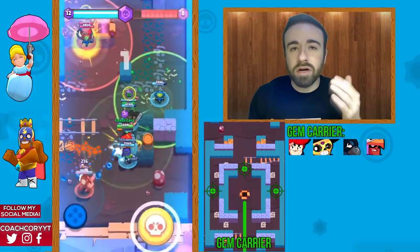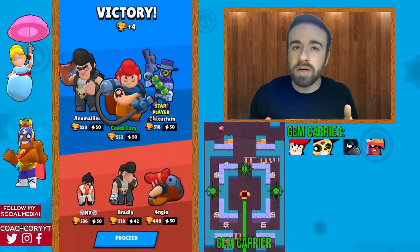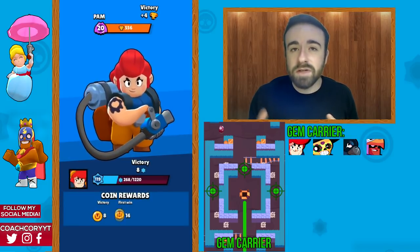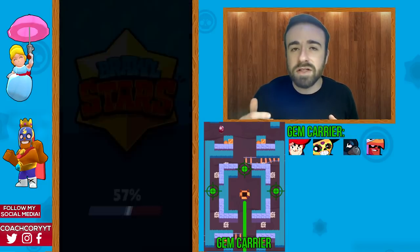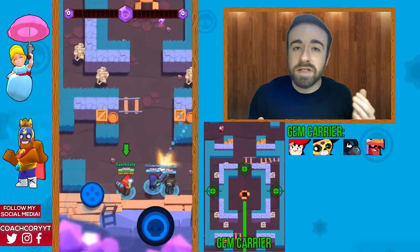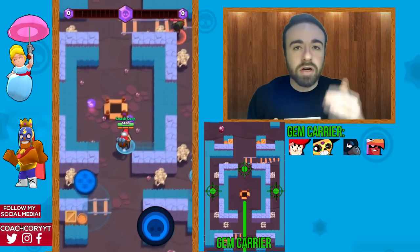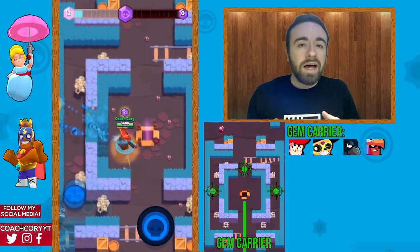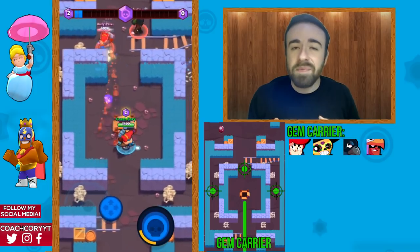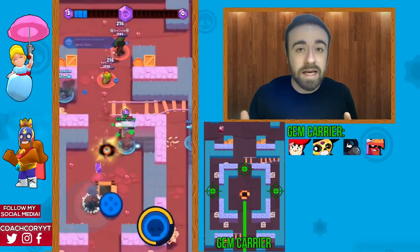As gem carrier, you're going down the middle. The number of enemies across from you determines how you shoot. If there are two or more people down the middle, focus only on them and don't be too aggressive grabbing gems, since you could take too much damage while waiting for a teammate. But if there's only one enemy gem carrier across from you, gem carrier vs. gem carrier battles can take a while, so consider shooting across to help a teammate on one of the sides.